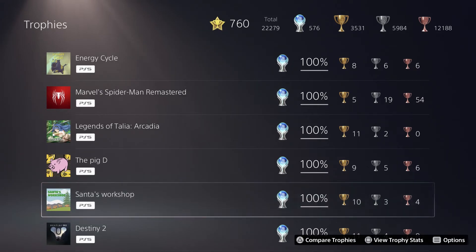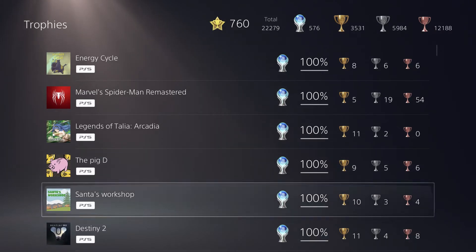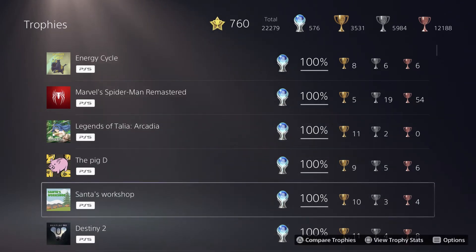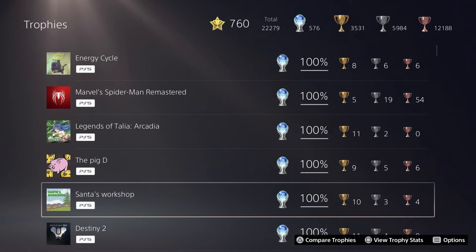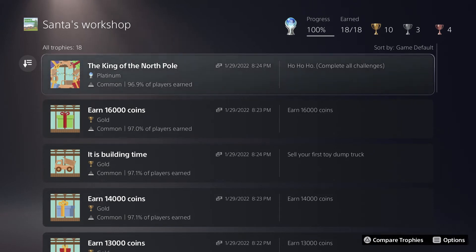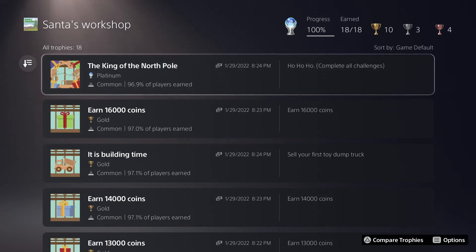These three games are all super quick and easy platinum trophies that require basically no effort. I did Santa's Workshop and the Pig D on PS4 on my first stream in January 2022, then I did all three again on another stream in later January 2022. I'll briefly cover all three since I've talked about them before and they're all pretty self-explanatory.